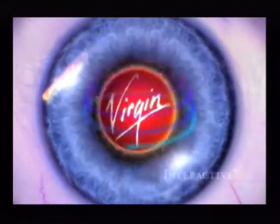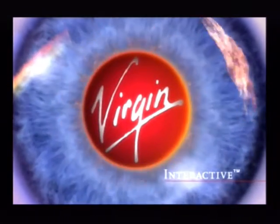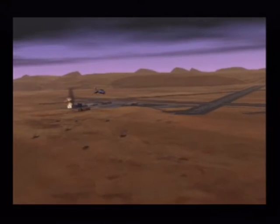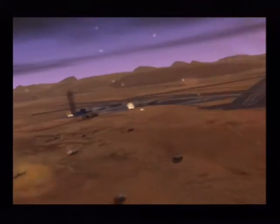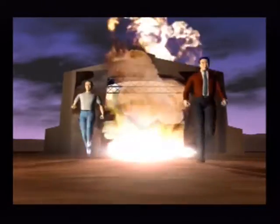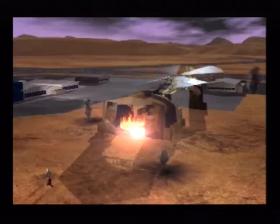This is the first introduction sequence, which is for Virgin Interactive. I'm sure this is Richard Branson's favourite game. After a couple more introduction sequences we're taken to the main menu — this is for Black Ops Entertainment. The next sequence shows you the premise of the game. The graphics aren't nearly as good, but they never are in these early PlayStation games. The FMV sequences always have better graphics for some reason.